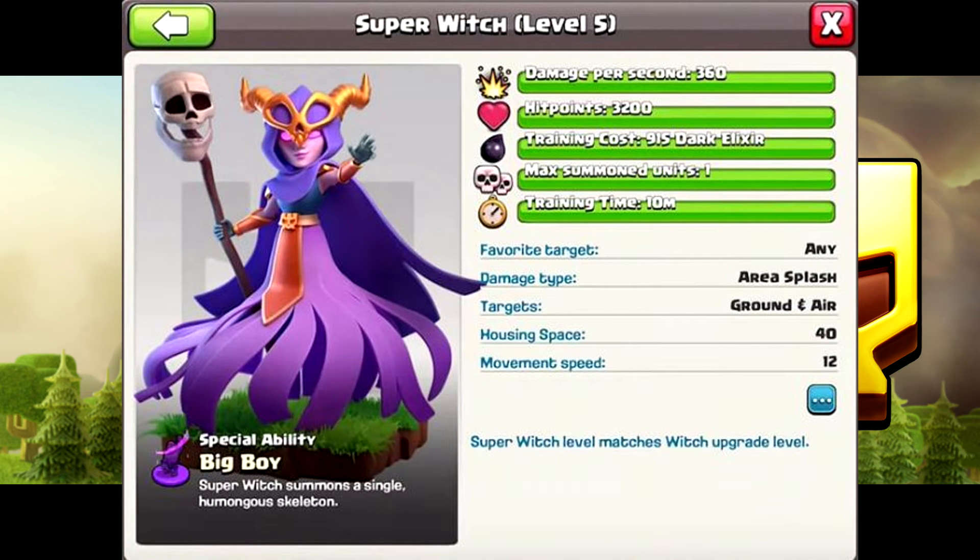The Super Witch is a pretty strong troop on her own — she does 360 DPS, which is essentially double the damage of a current max-level Witch without the super upgrade. However, she has a very large housing space cost of 40, which is a lot. Her range is four tiles, and her upgrade cost is 60,000 dark elixir, same as the Inferno Dragon.